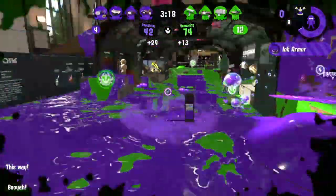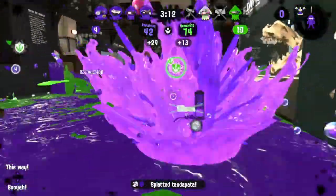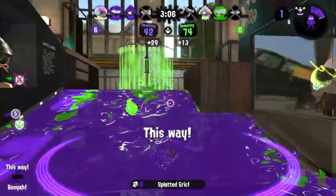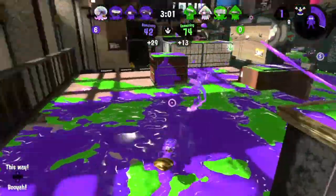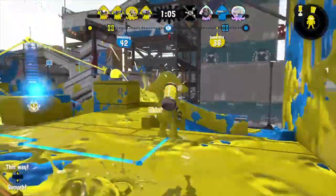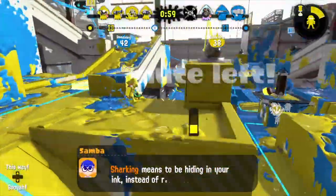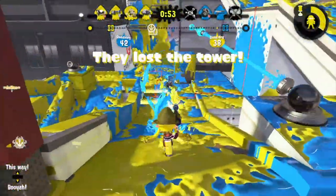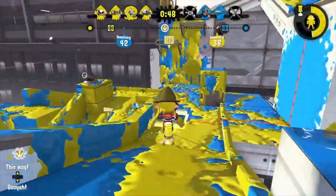That doesn't mean you shouldn't go for kills as well, as you're not and shouldn't be just a painting machine. Most of us has already seen a solo kill with either a Junior or a Zap who had a slayer complex and proceeded to slay the whole team, maybe even outperforming their own slayer. What's not cool is when the map is covered in enemy ink and your support player is either sharking somewhere or going full aggro at the enemy spawn just to get killed immediately instead of doing their actual job. You've got higher priorities, but if you can get a couple of kills in the process, that's solid.